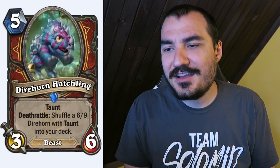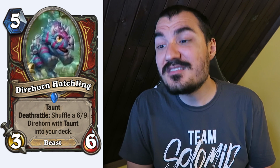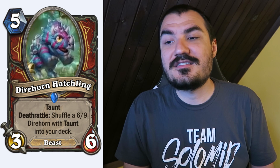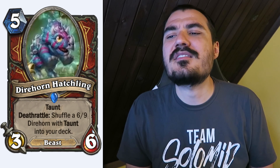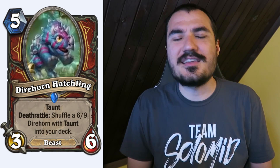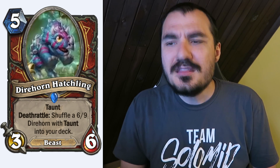Direhorn Hatchling: 5 cost 3/6 Beast with Taunt. When it dies, you shuffle a 6/9 Direhorn with Taunt into your deck. I don't think that has any special abilities, and it probably costs around eight mana. The card is okay.